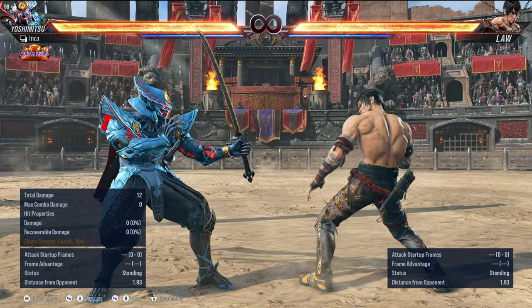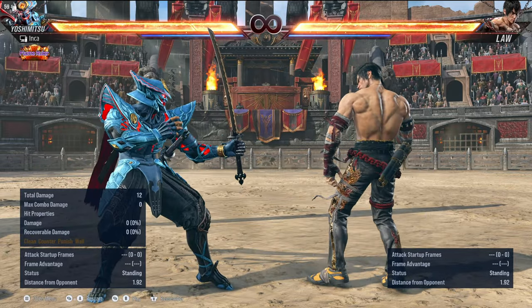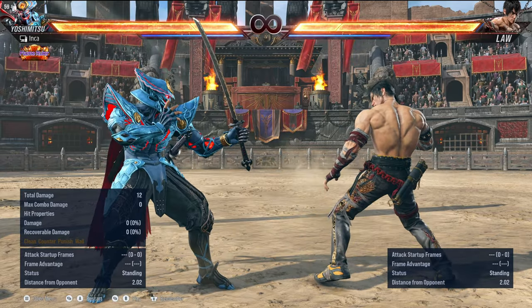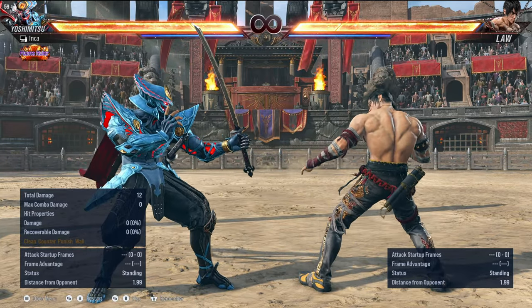If you remember back in Tekken 7, we could option select the 3 plus 4 and the 3 plus 4 4 by blocking the 3 plus 4 and then doing a quick while standing flash. And if you did it fast enough, you can punish the regular version and the extension.